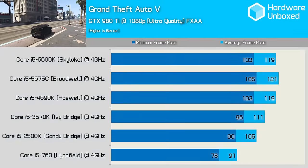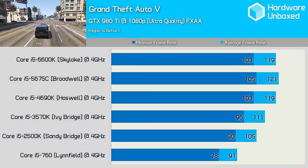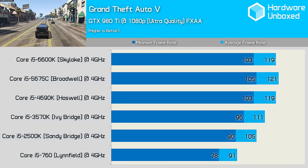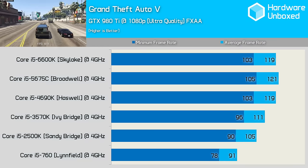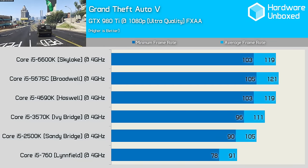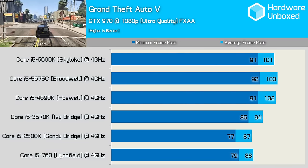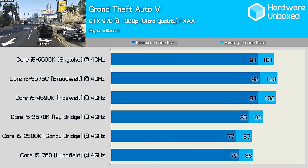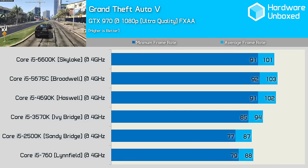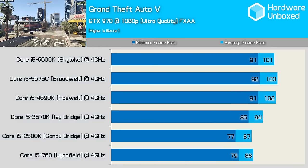Grand Theft Auto V is one of the best examples of a well-balanced game, and it does a good job of taking advantage of the latest hardware. With the GTX 980 Ti handling the rendering, the 4690K, 5675C and 6600K were virtually indistinguishable. Performance started to drop off with the 3570K and was reduced further by the 2500K, while the 760 was good but slower than the more modern Core i5 processors. Interestingly, the Core i5 760 recovered somewhat with the GTX 970 and was able to match the 2500K, though the 3570K was a decent step up before we hit a brick wall with the newer Broadwell and Skylake processors.